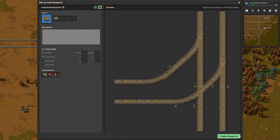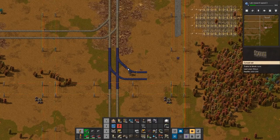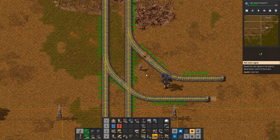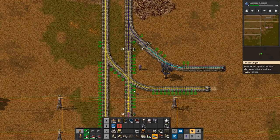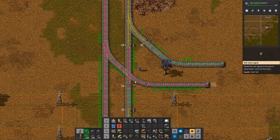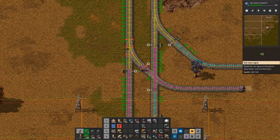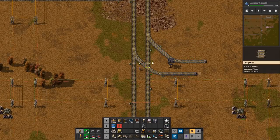I'm going to take these two out so I can flip it, then build it and flip it. I've started looking at rail signals differently: you only put chain signals when it crosses an intersection. That's how I do it. Normally I'd also build it before a split, but there's no need to put it before a split. So you can get by with a lot less signals.